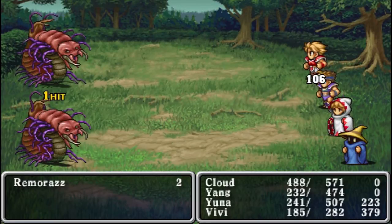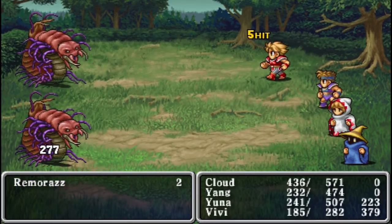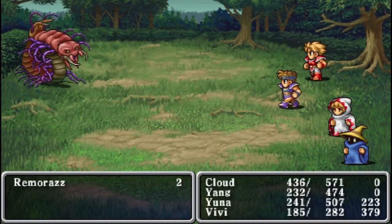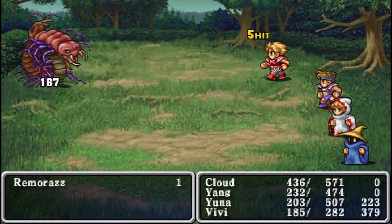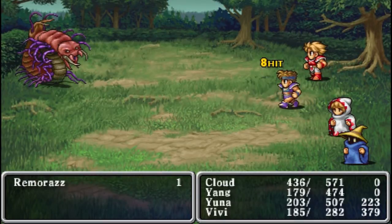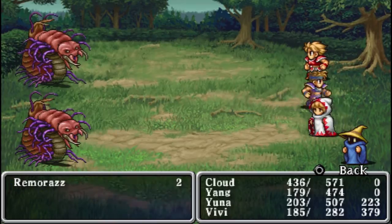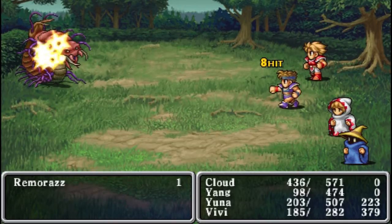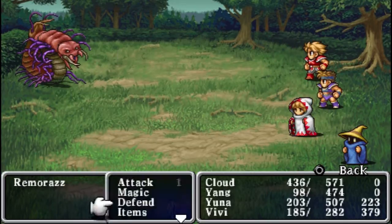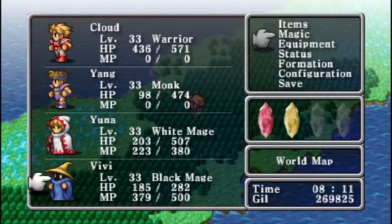Especially Final Fantasy VIII's GFs, where you're literally just watching a cutscene to spam boost or whatever. Not that I'm gonna be using Guardian Forces in that game when I play, mainly because they're generally useless. And like, if I play Final Fantasy X, you gotta watch that thing over and over again — it's just drawn-out. I don't generally use summons to begin with, so it shouldn't be a huge problem, but some enemy encounters just make it super long sometimes.